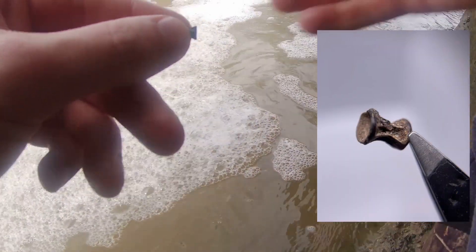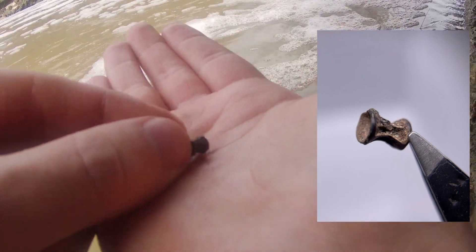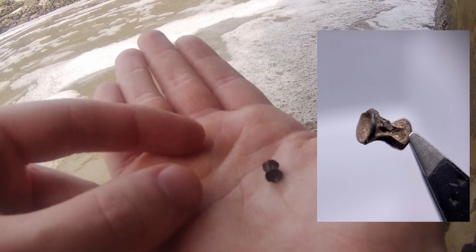Caleb just found a fish vertebrae. You can tell it's fish because it's got that elongated shape — compared to sharks which are very flat. This one has that hourglass look to it.